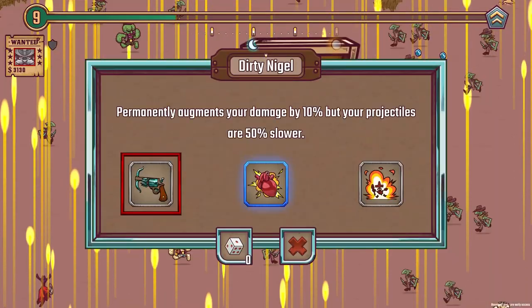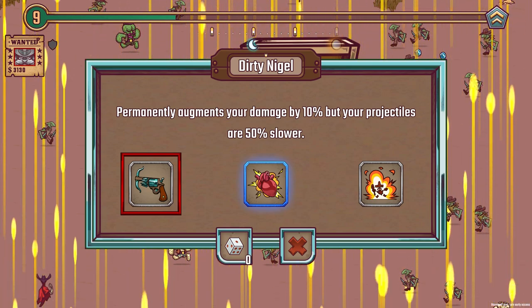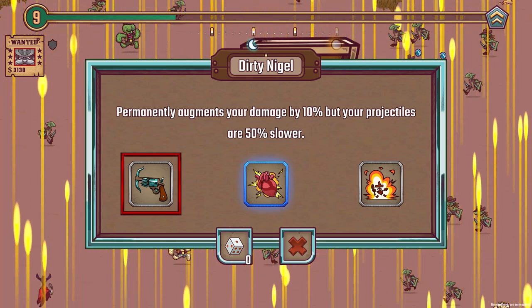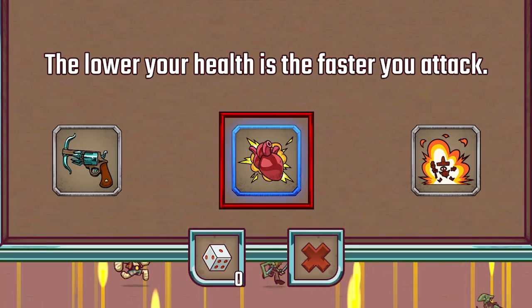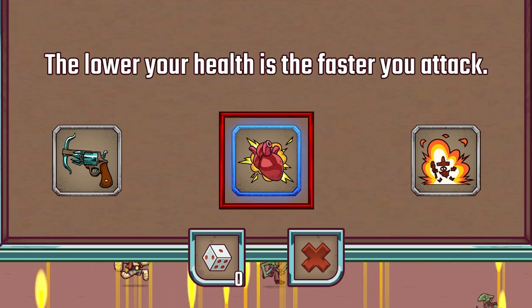Level up — really need health. One option permanently augments your damage by 10% but your projectiles are 50% slower. I sort of want to go that one just because it's called Dirty Nigel and my character is called Nigel. But the middle one makes more sense: the lower your health, the faster your attack. Our health is always low, so yeah, let's grab that one.